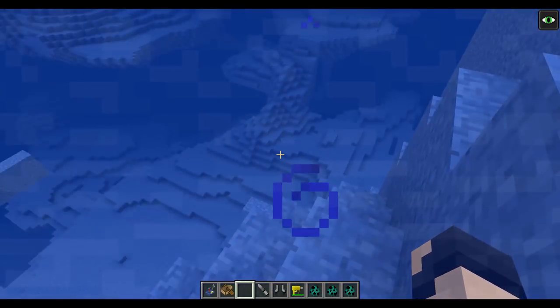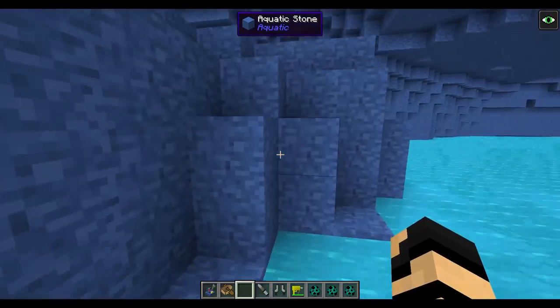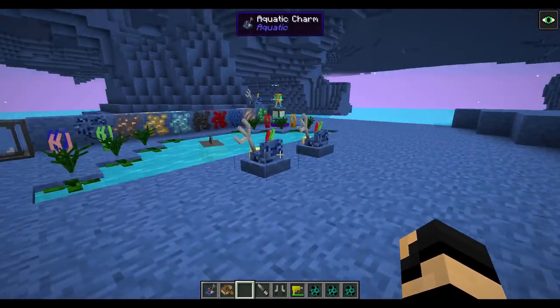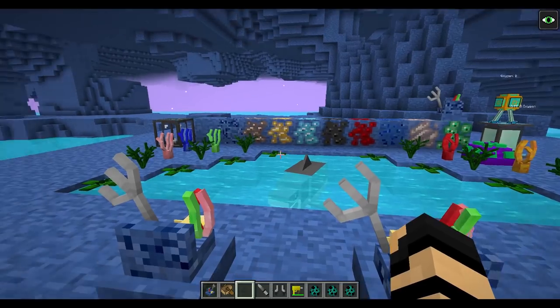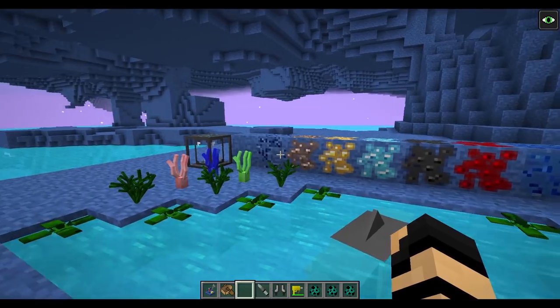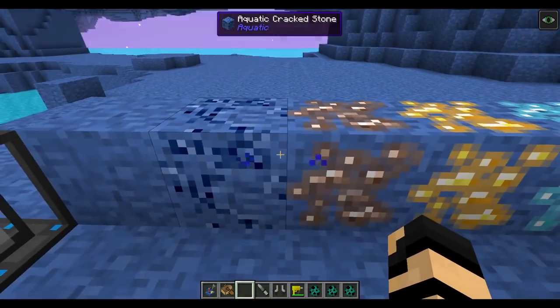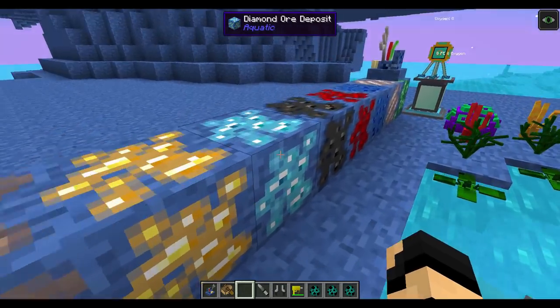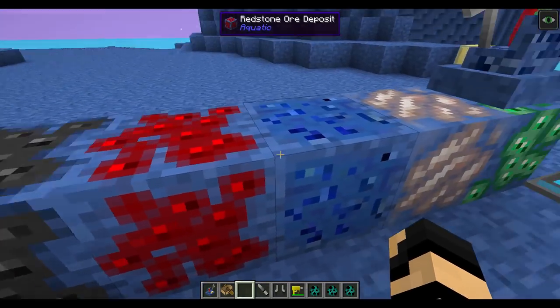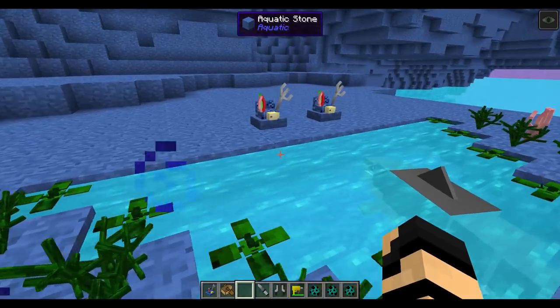The idea is you explore the underwater environment and obtain different materials, being able to craft different things. You may also find different ores. As you can see, there are some different types here: aquatic stone, aquatic crack stone, iron ore, gold, diamond, coal, redstone, lapis, quartz, emerald, and of course your aquatic charms.